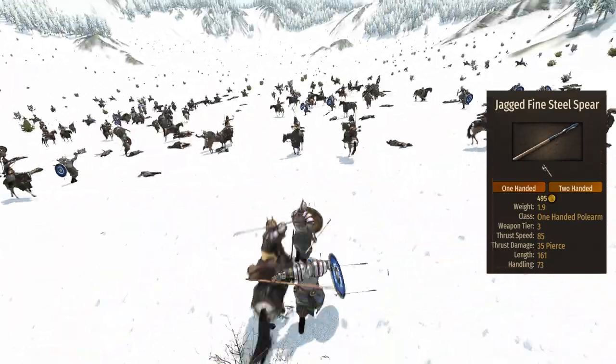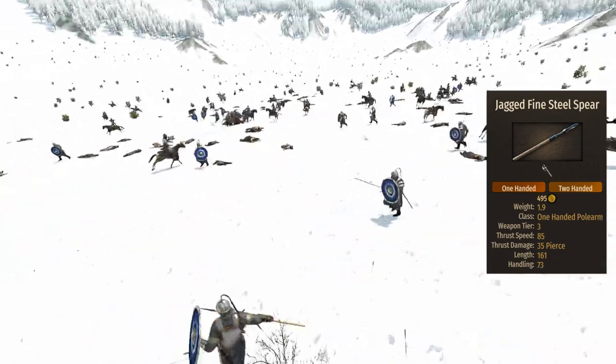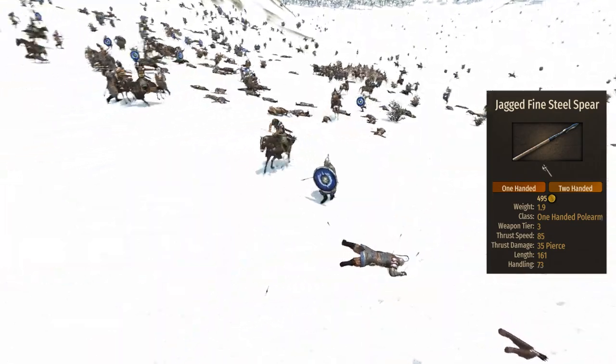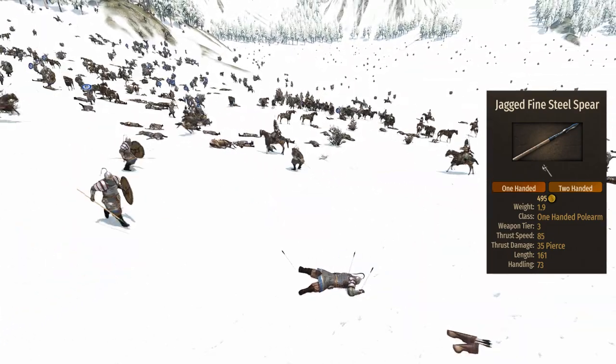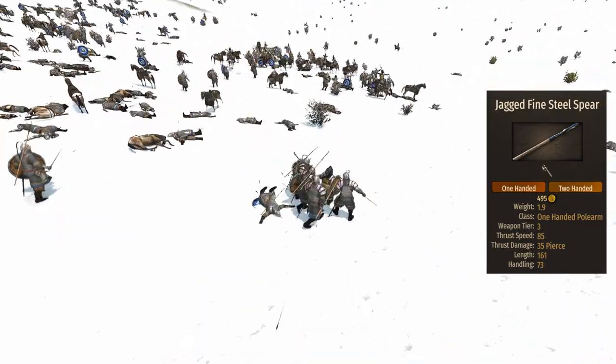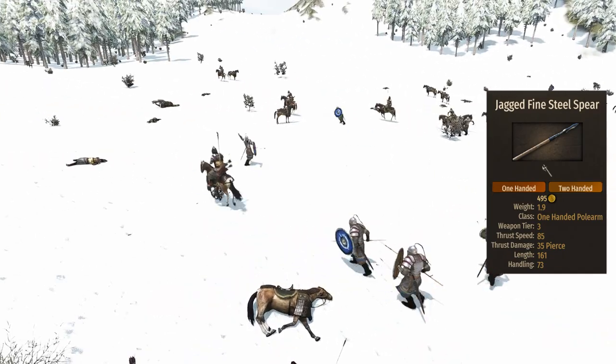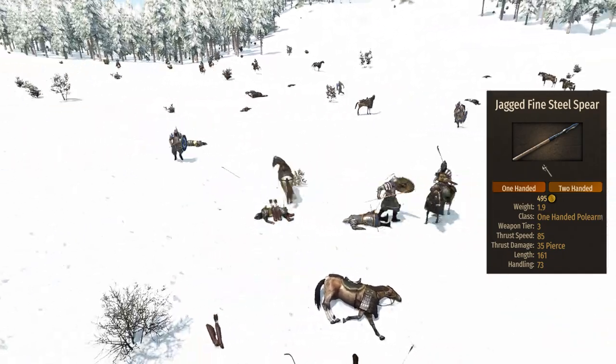A few days back someone showed me a strategy that was capable of defeating Khans using an equal amount of heavy spearmen. The heavy spearmen were one of three units capable of defeating the Khans. These guys can defeat Khans with sticks, and they are the second best at doing so — all thanks to the short and fast spear. The link to the original video will be in the description.